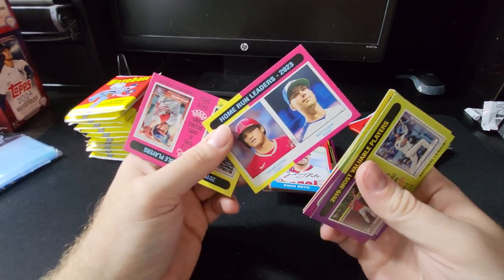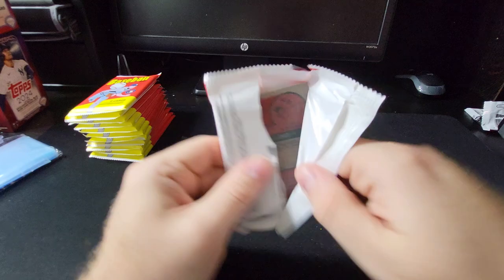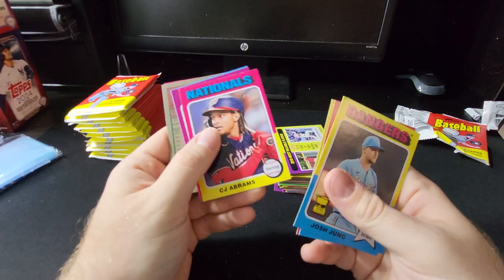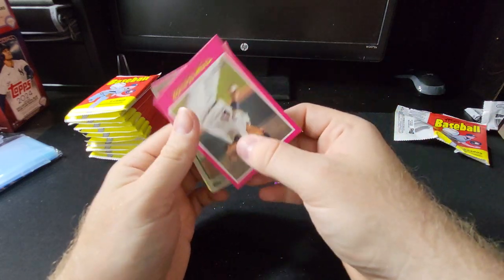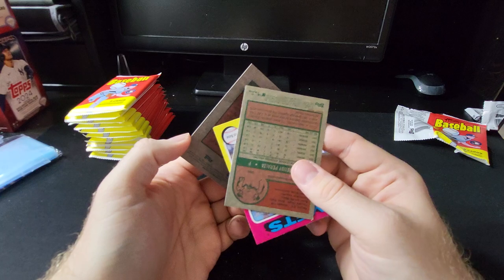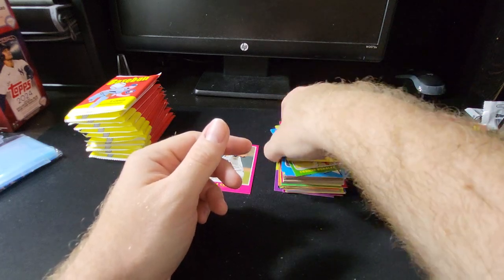There's a show — home run leaders with Matt Olsen. Josh Jung rookie cup. There's another backwards card, and that's a short print. There's our red one — Tom Seaver, nice throwback Hall of Fame player — though it's got some crud on there, not sure what that's about. And then Freddy Peralta is our short print with Pete Alonso.